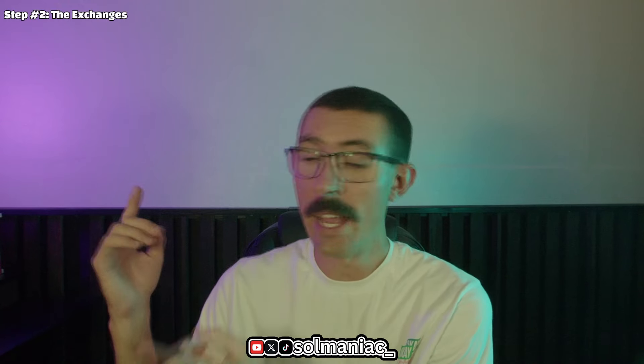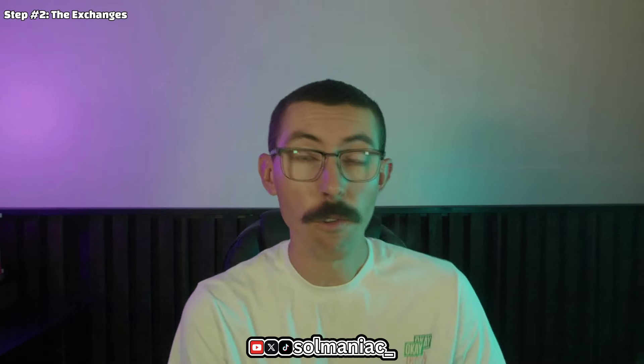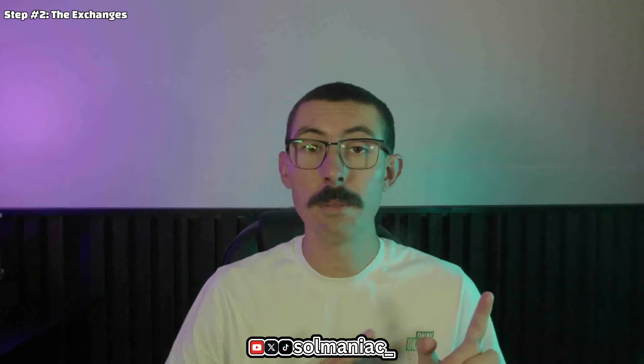The cool thing about Jupiter Exchange is you can take a coin address and drop it in to do instant swaps, DCA (dollar-cost averaging) to lessen your entry and average across the range as the coin goes up and down. There are a ton of ways to invest in meme coins you believe in for the long term. When you use Jupiter Exchange, you're also farming volume for the next airdrop coming in 2025. In 2024 everyone got an airdrop of the Jupe coin based on their volume on their exchange.